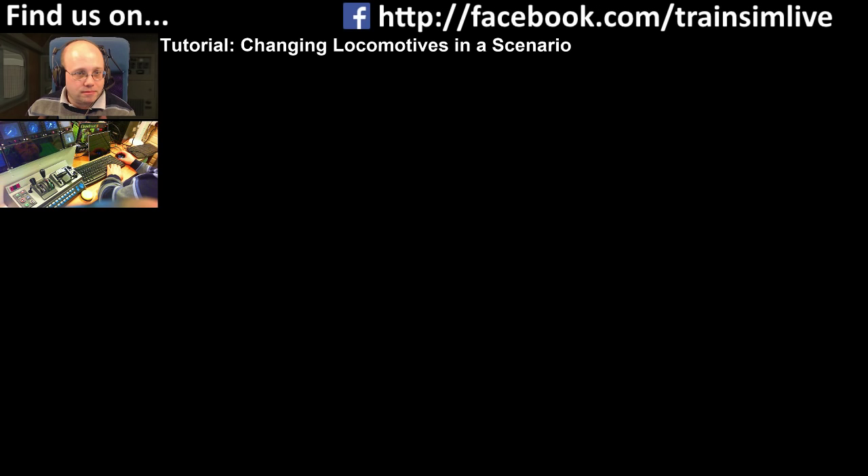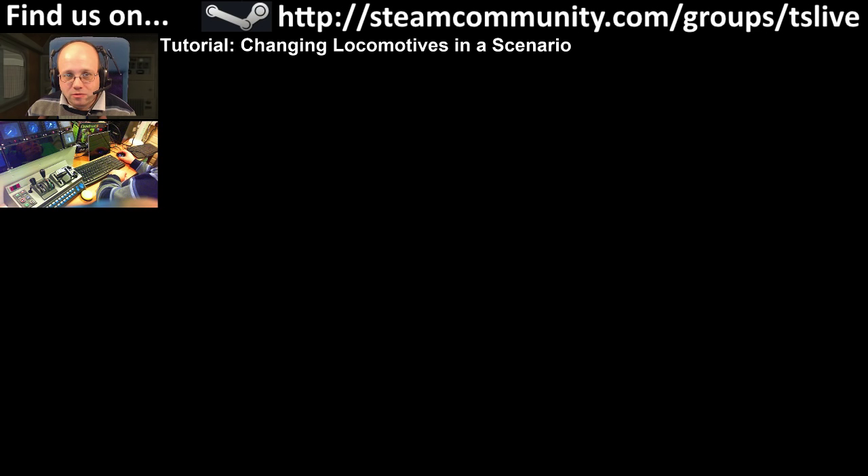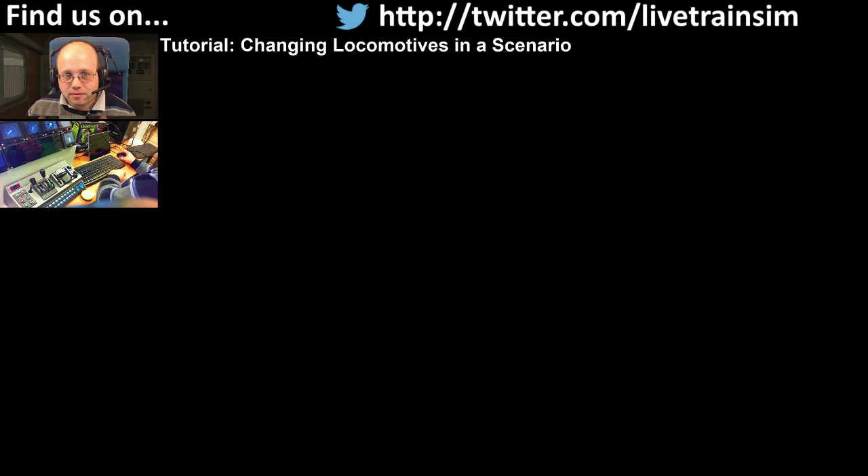I can't show you the display tab because I've got all sorts of tasty stuff in there. We currently have Blue Peter and the question is — what if we wanted to drive something different? If you're thinking about making it a fundamentally different scenario then you need to be rewriting the scenario, but if it's the same scenario just with a different loco, this is what you need to do. I'm trying to decide what I want to drive.